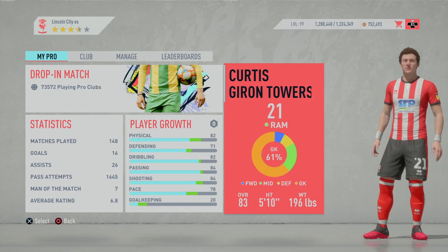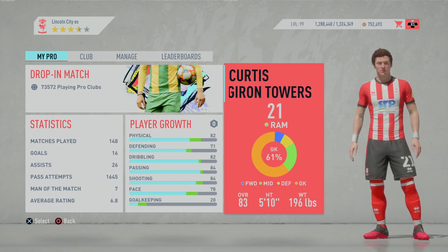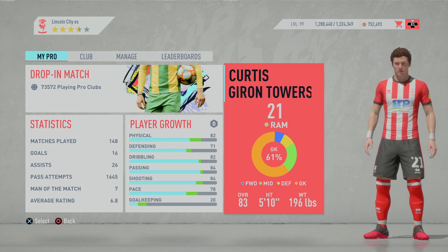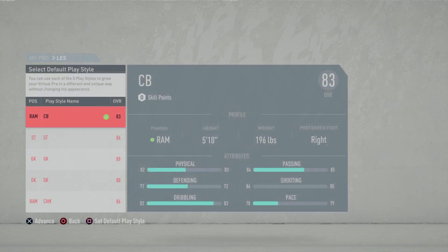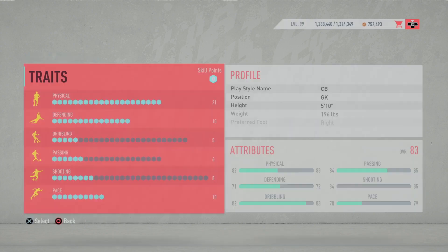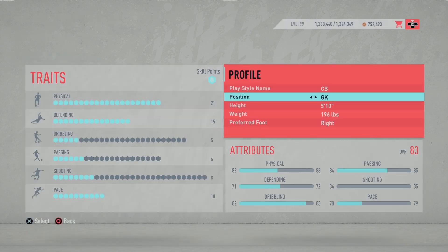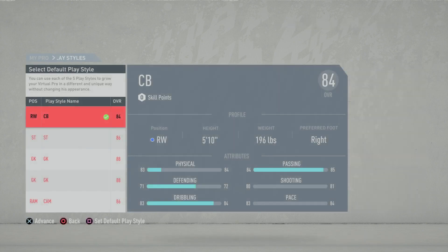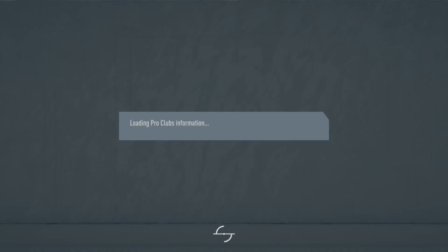So as you can see, first of all I'm starting off as a RAM build. What you want to do is go into the player growth section. Once you've headed over to the player growth section, you load up your Pro — you see there, it glitches — so you want to change it to a right wing build. Once you've changed it to right wing build, come out of that.